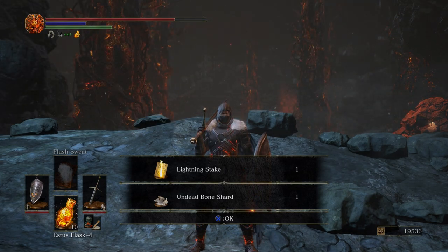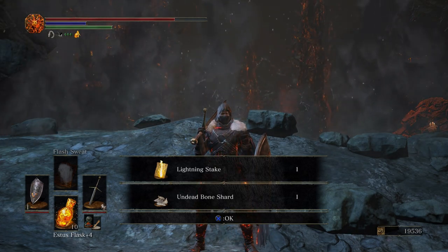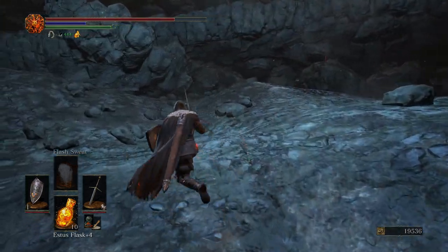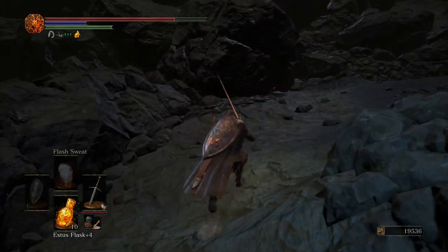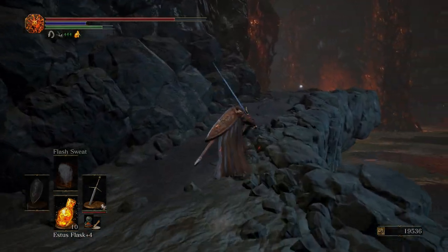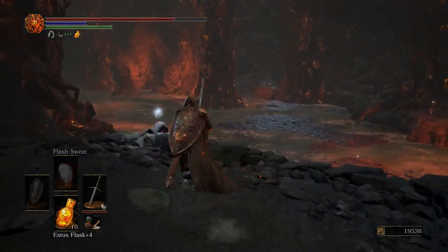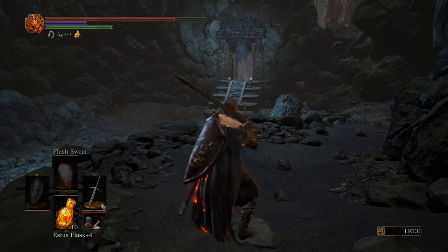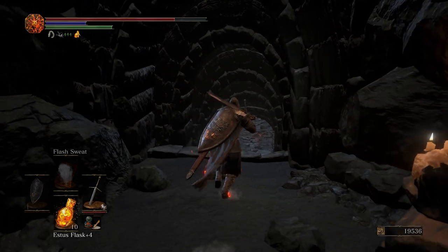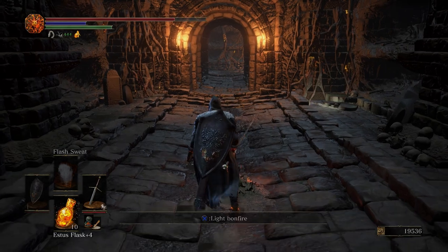For killing the Sand Worm we get the Lightning Stake along with an Undead Bone Shard. Now I'm just going to use the Shield of Want for now so that we can collect some extra souls. The Boss Room is over there — we're not even going to bother with it just yet. We're going to go through all of this area first, and then we'll worry about it.